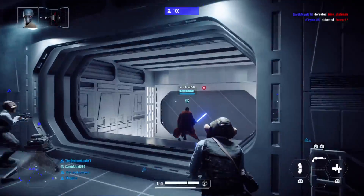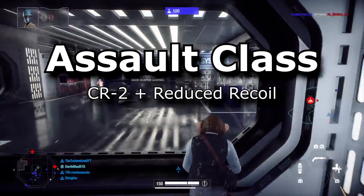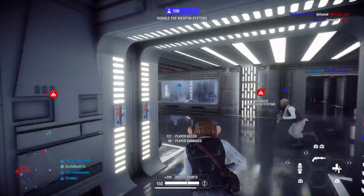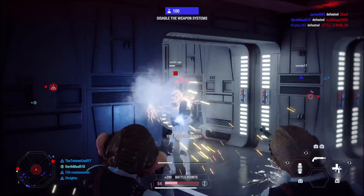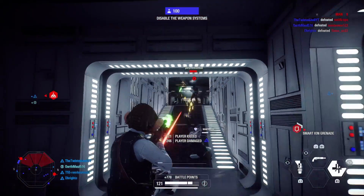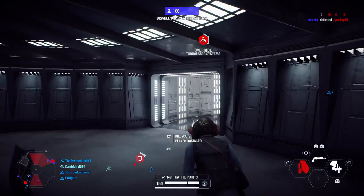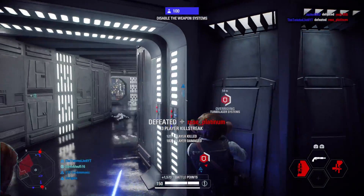We're going to start with the Assault class. I think the best weapon is the CR-2 with the reduced recoil attachment. I only have one of the three attachments on, but I really don't think the other two are needed — it's a beast with just the one. On close maps like the Death Star it's the best possible choice. However, on more open maps like Crait and Geonosis, I think the A280 with improved cooling and improved range attachments is probably the best option.